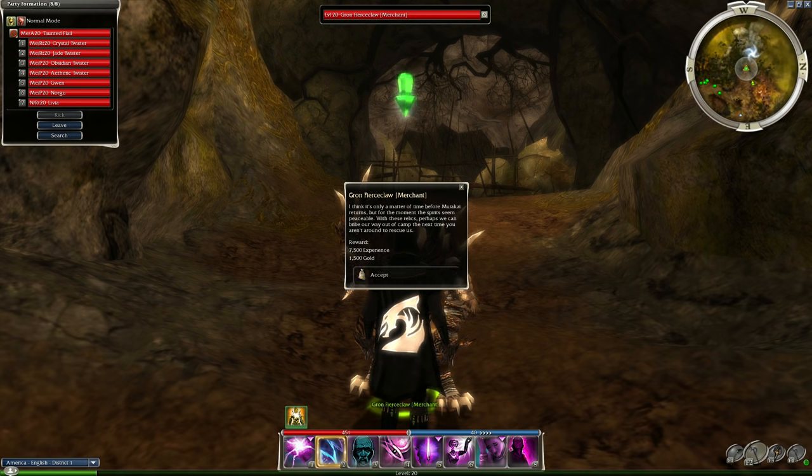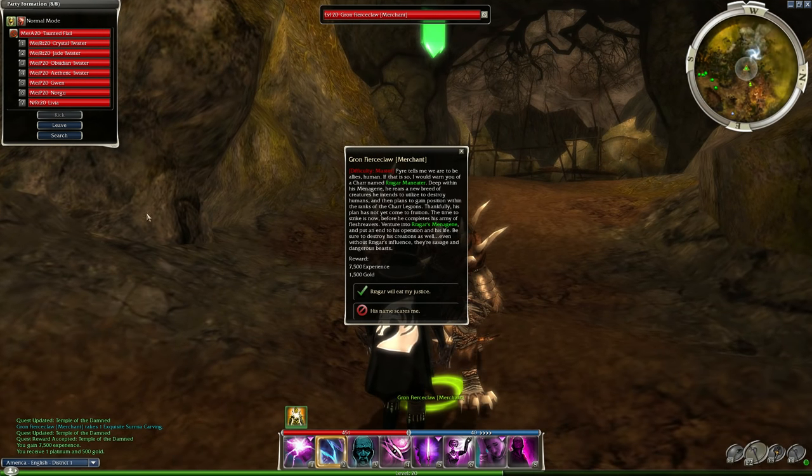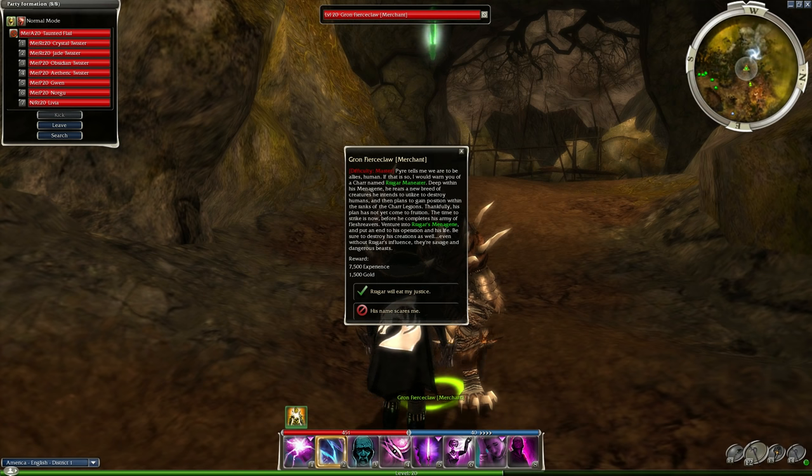Here's the dialogue: 'It's only a matter of time before Murakai returns, but for a brief moment the spirits seem peaceable. With these relics, perhaps we can bribe our way out of the camp next time you aren't around to rescue us.' So the idea is we went in and helped these Char with the big threat. Speaking of other dungeons, there's a quest called 'Veiled Threat' that leads you to Ragar's Menagerie. Pyre tells me: 'We're to be allies, human. I would warn you of a Char named Ragar Maneater. Deep within his menagerie he rears a new breed of creatures he intends to use to destroy humans and gain position within the Char Legions.'